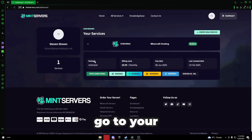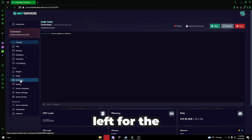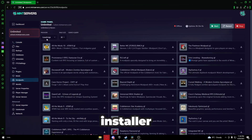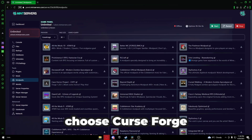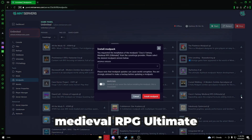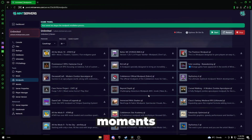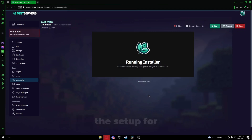Once you've signed up, go to your dashboard and click on the game panel button. Look to the left for the one-click mod packs installer and click it. From the drop-down, choose CurseForge. You can scroll or just search for Cisco's Fantasy Medieval RPG Ultimate. Hit install, wait a few moments, and let Mint Servers handle all the setup for you.